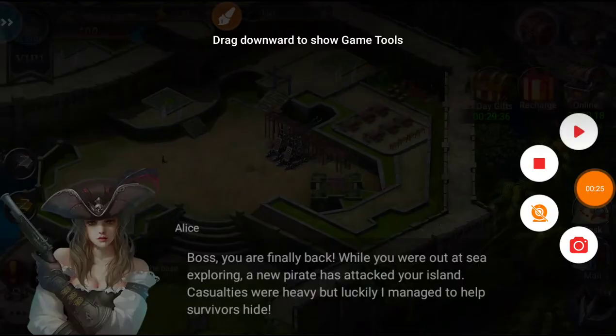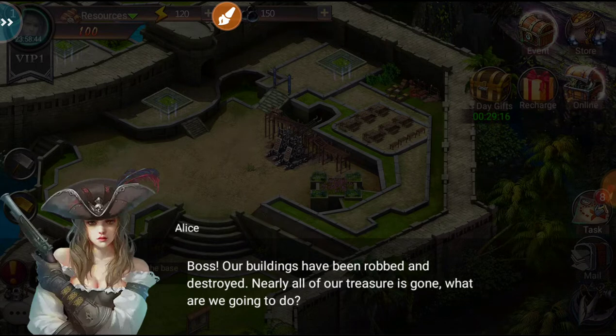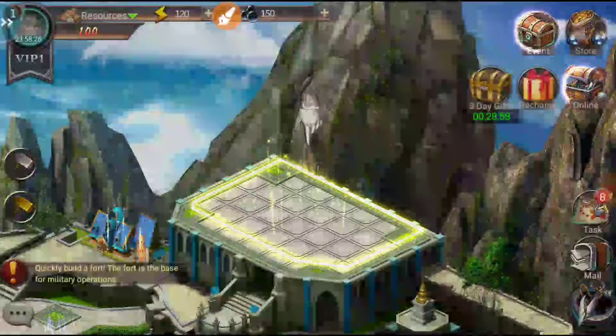The game opens with a story: 'Boss, you're finally back. While you were out at sea exploring, a new pirate has attacked your island. Casualties were heavy but I managed to help survivors hide. Our buildings have been robbed and destroyed, nearly all of our treasure is gone.' So this is a classic builder game — did not know that. We're going to build up a fort.